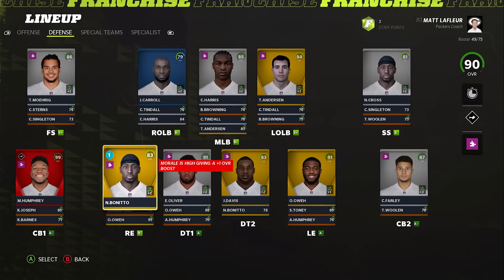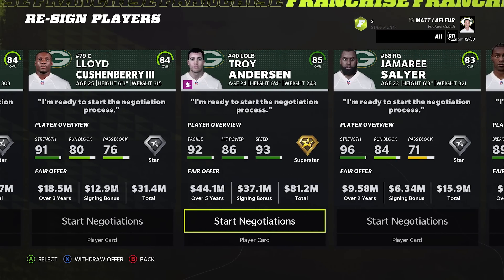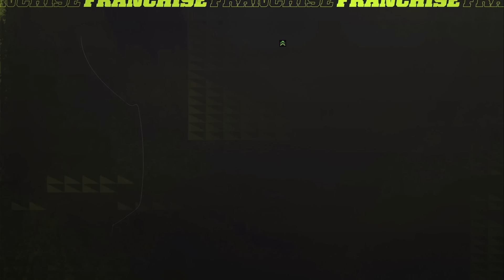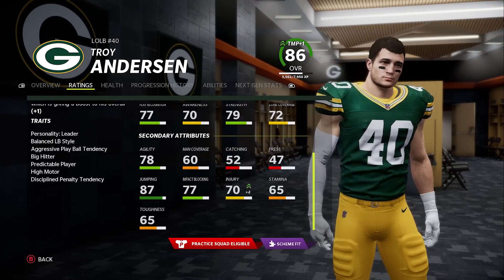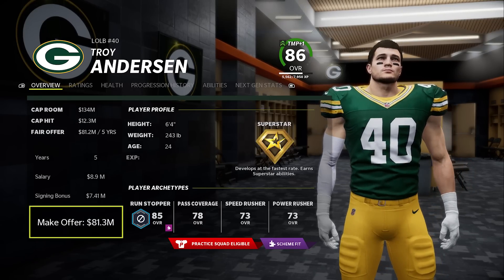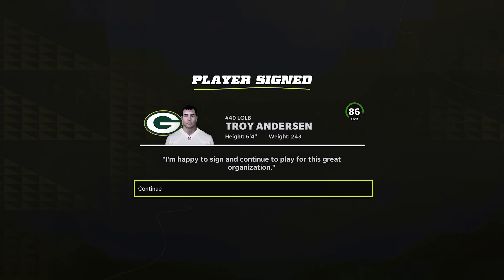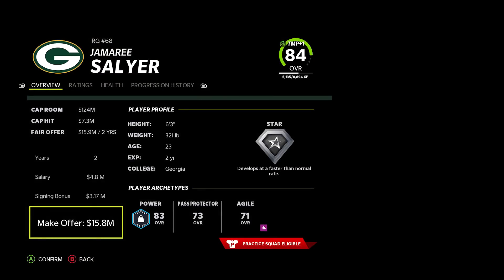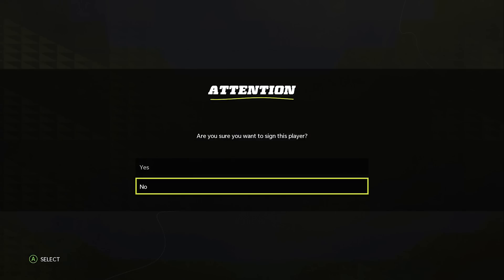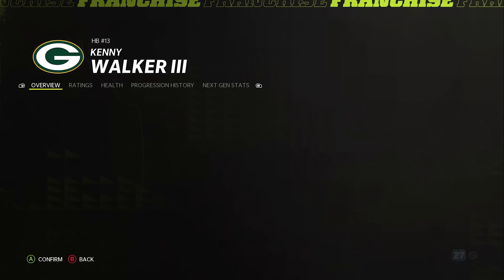We have a bunch of mid-80s that are probably going to be near 90 by the end of the season. For the re-signings we have a bit more than I would have thought — a lot of these guys did develop from the ground up. Troy Anderson — I think he's supposed to be a pass rusher but he's an absolute freak: insane block shed, coverage is good enough. Catching sucks but insane speed, 6'4, 243. I'm just going to give him the contract. Seven-year deal for Salyer — why not just lock up the line?